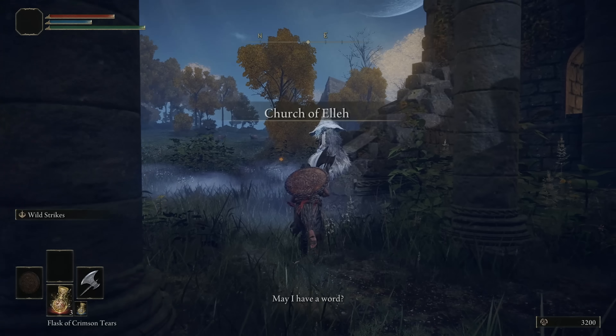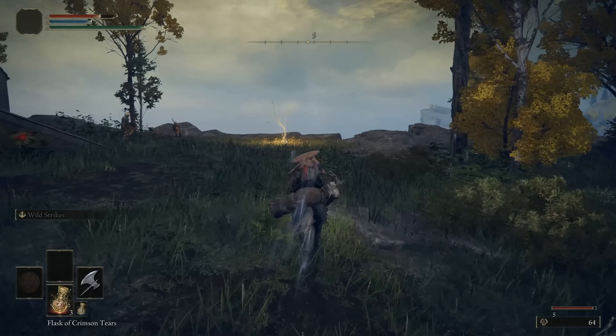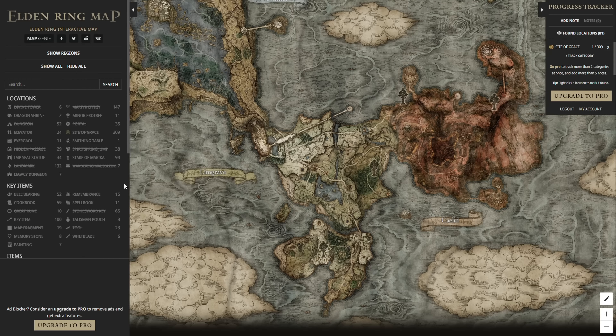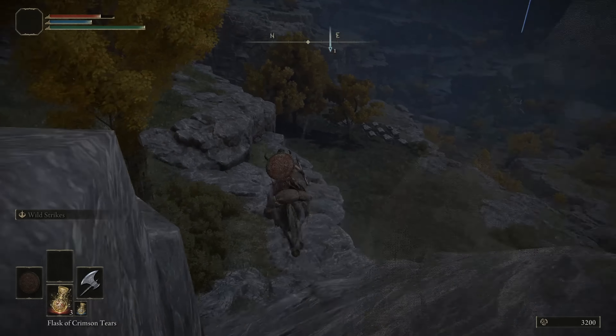Now you need to wait until night and return to the Church of Elleh to receive the Spirit Calling Bell from our second waifu. After acquiring the items, I usually collect various additional useful things, such as seeds to improve our flask and sacred tears — but you can do that later by using the interactive map.